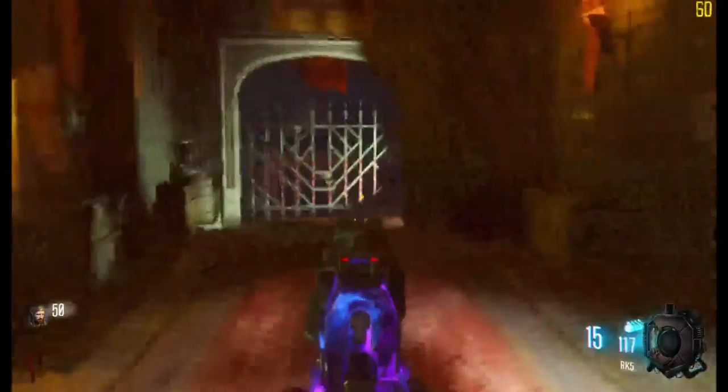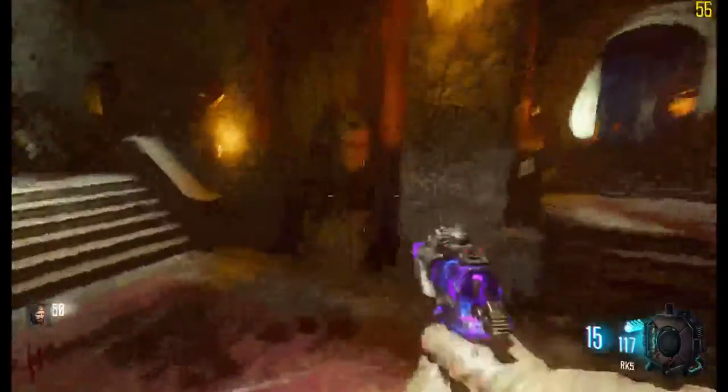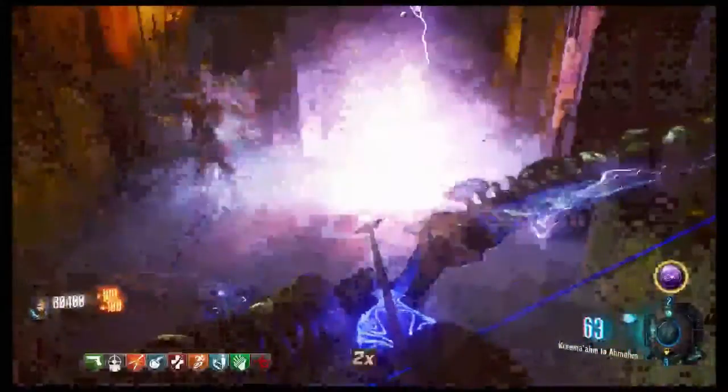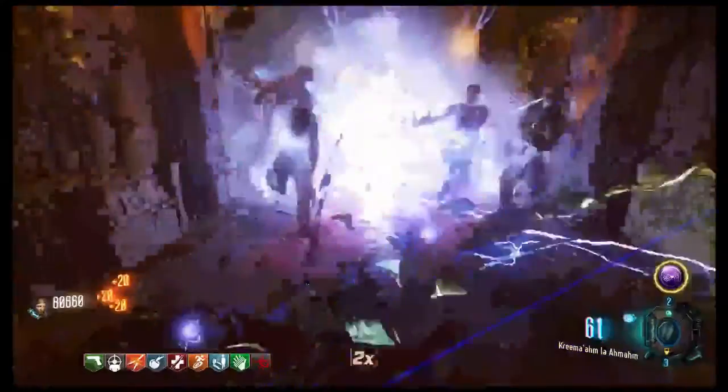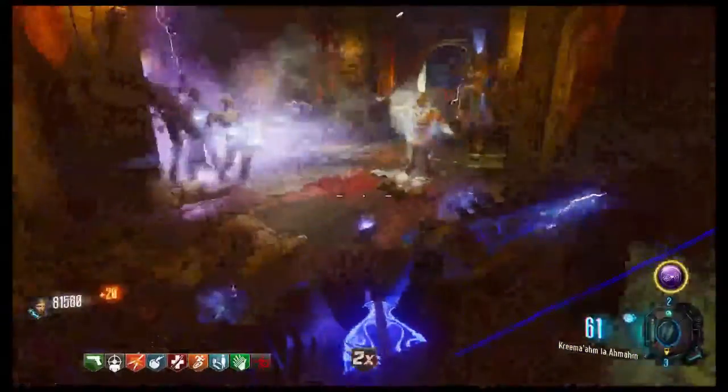Just walk the same way I did in the video, and when you're at power you need to make sure that the door right there stays closed, because that's where you're gonna camp. I'll play this round and explain to you what you need for the strategy.